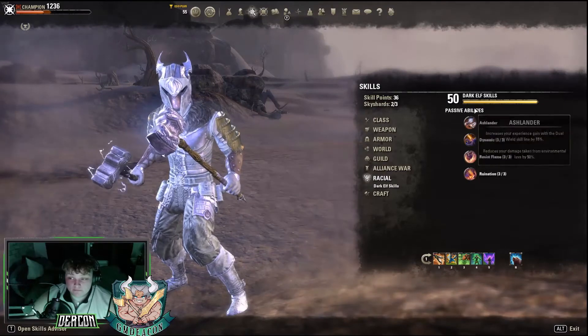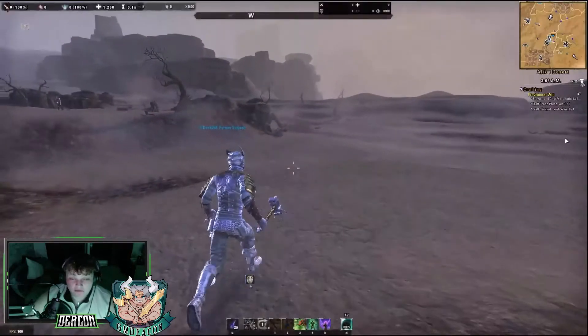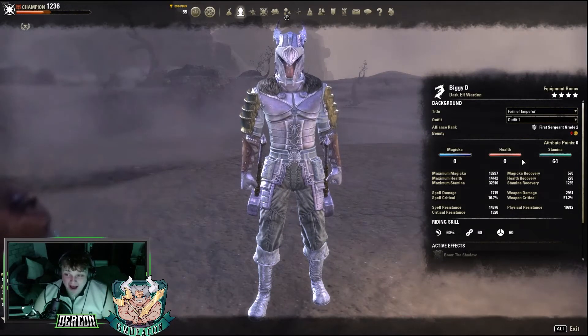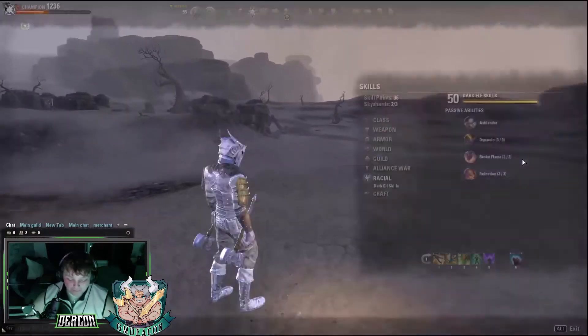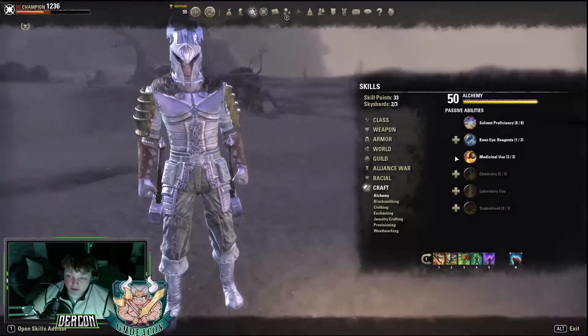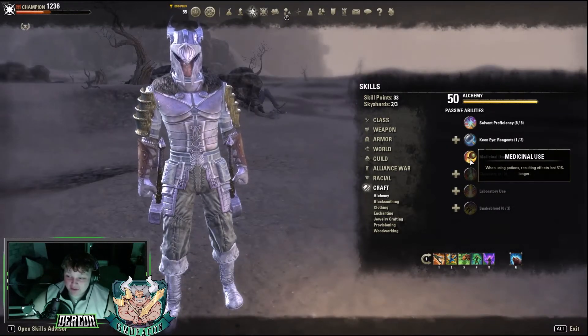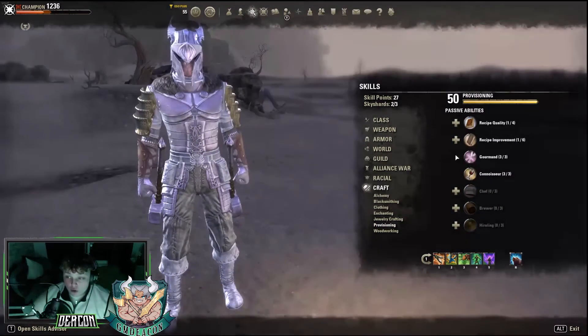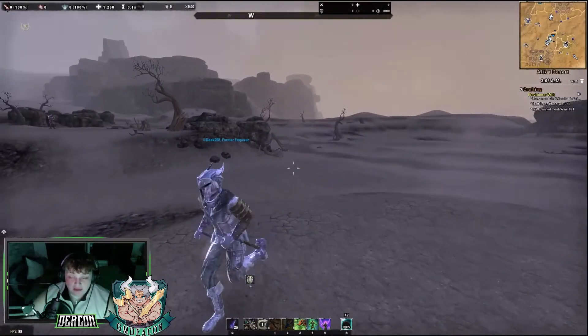For racial I've gone with Dark Elf because I like to chop and change all the time - one day I'll be Stamina, one day Magicka, one day DD, one day healer, one day tank, so I can never make my mind up. Obviously you want to do your Alchemy so you can get Medicinal Use, which I haven't bought yet, which results in your potions lasting a little bit longer. And then Provisioning - it adds five minutes to any food or drink that you consume.